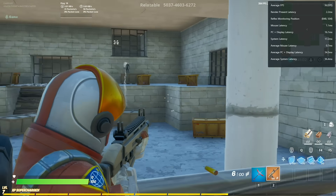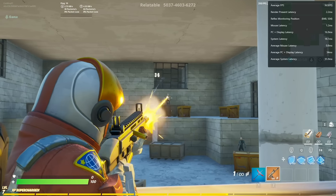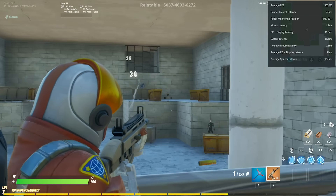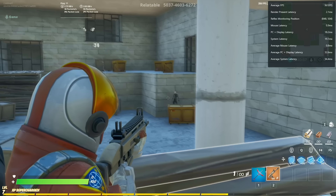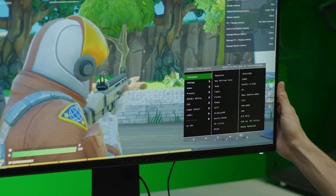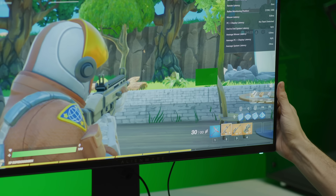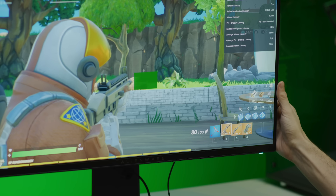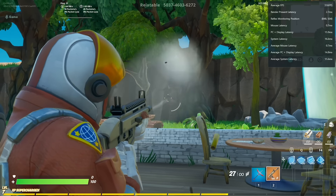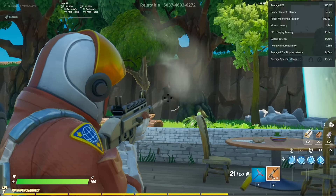Let's hop into a custom map and test our latency. Reflex Latency Analyzer works by detecting the clicks coming from your mouse and measures the time it takes for the flash to happen at a particular location on the screen. That location can be moved around to best fit the anticipated flash. In this case, let's choose the assault rifle and check our position with the on-screen display of the monitor. Let's slightly adjust this to make sure that the rectangle is fully capturing the flash. This looks about right.